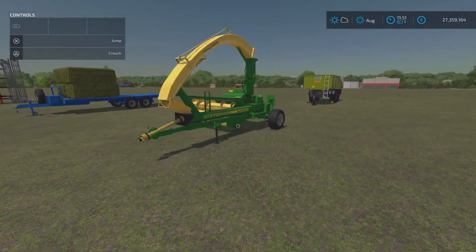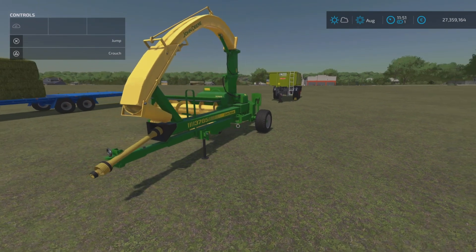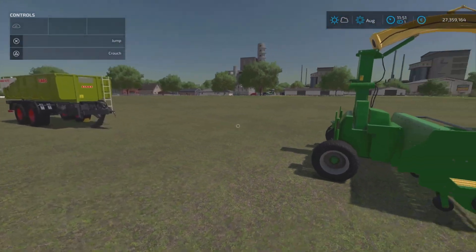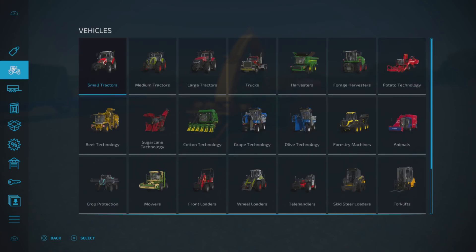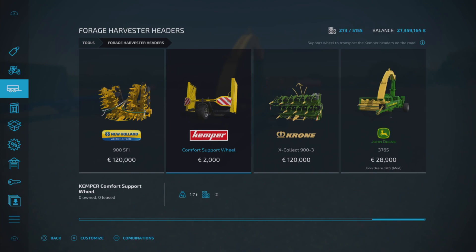First of all today we have this — this is the John Deere 3765 by Peppe978. This is a trailed forage harvester, so you hook that up to your tractor. It works the same as big forage harvesters with the pipe out — it will hook up to a trailer. Only a pin hitch trailer though, so very cool. This is three slots if you're on console, and you'll find this one under Tools and under Forage Harvester Headers. It is right at the end — 29,900 to buy, requires 130 horsepower to run. It does say one slot there because we've got one out on display, but it is three slots.